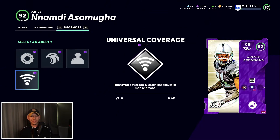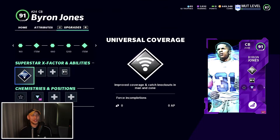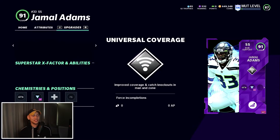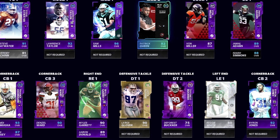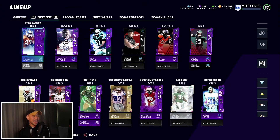After spending all those coins, we spent another 50k for training to add X-factors to the defense. I thought about Unstoppable Force, but given how much coverage I play, Universal Coverage on a bunch of our guys is the move. Adding it to Nnamdi, Byron Jones, and Jamal Adams — he's all over the field so that ability will be really useful. All in all, I'm not even sure exactly how many coins we spent to improve this defense — maybe 1.1 to 1.2 million coins.